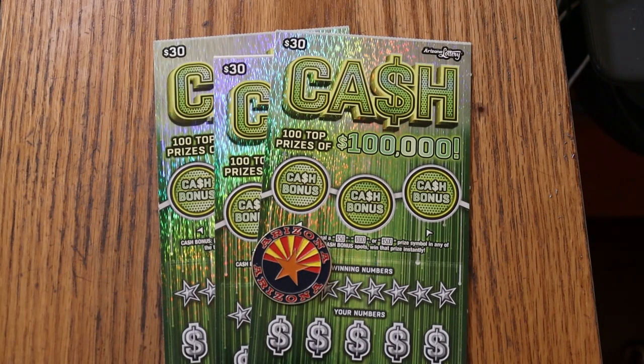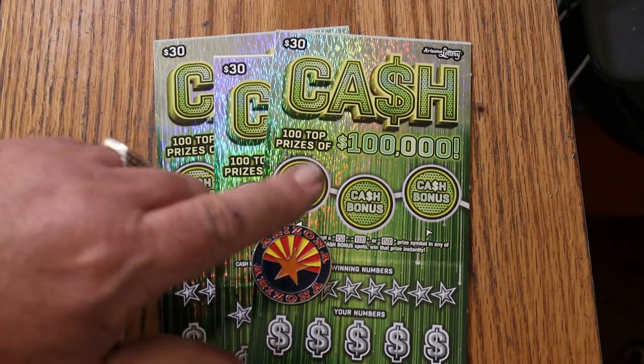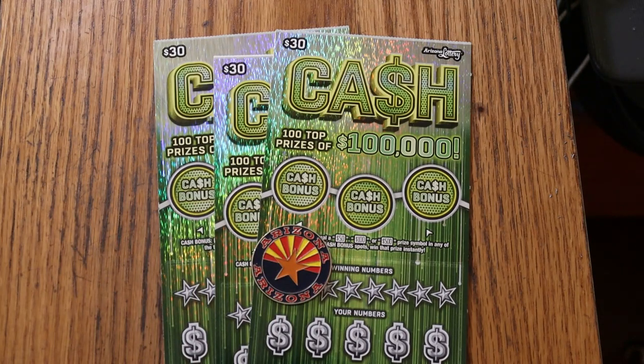The $30 Arizona Cash Game — match your number to the winning number, find the stack of bills, win the prize, find the 50 times symbol to win 50 times the prize. Or find the bonuses for 50, 100, or 500. The odds are 1 in 2.71. Book number is 135272.